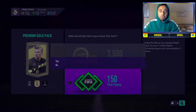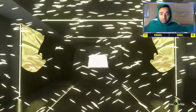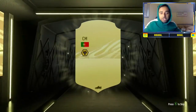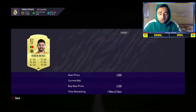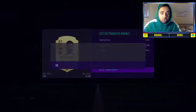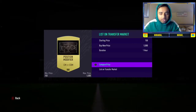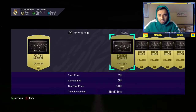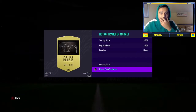Premium gold pack number one — Ruben Neves! He might sell, he's a Premier League player, 82 rated. He's going for about 23k, so we'll get him up for 2.9k — not too shabby. We'll put these two on the transfer list. CM to CDM goes for about 5k, so that can go up for 3.9k or something — consumables always give you coins.